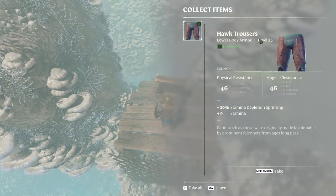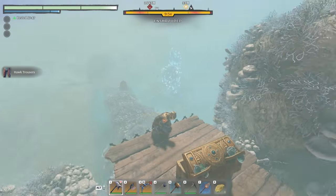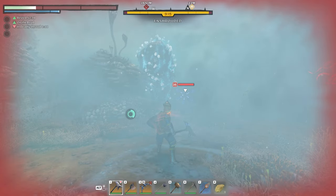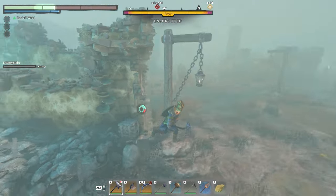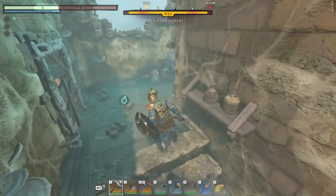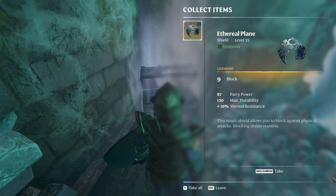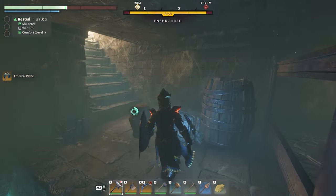We got the Hawk Trousers — only level 23, but nice. On to the next chest: you can't avoid combat completely here, but you can run from most enemies. Let's get to the next one, just inside this building, down to the basement. We got a double chest — the Ethereal Plane, legendary level 25. Let's go on to the next.